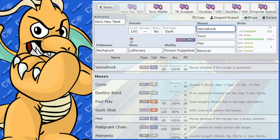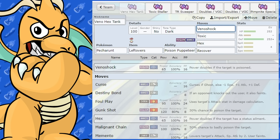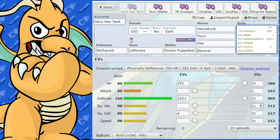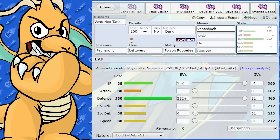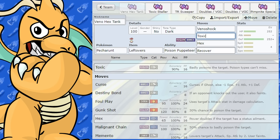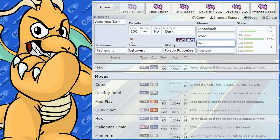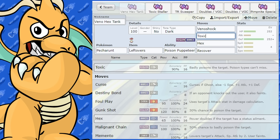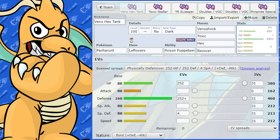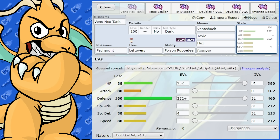So we've got Venoshock and Hex - both these moves are reliant on the opponent being statused. Venoshock specifically needs Poison. Since we're running everything bulky and not hitting very hard, these moves are going to hit a lot harder with the opponent being Poisoned. And we're also going to get confusion from Poison Puppeteer. So we've got Venoshock and Hex for both STAB. We've got Toxic and Recover - it does get Recover, which is huge on this Pokemon.